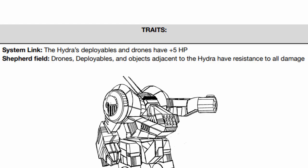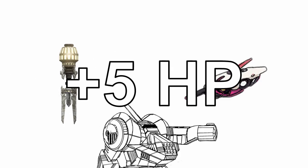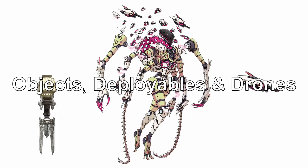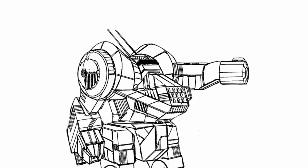Onto its traits, it has two of them. First, System Link, which gives all of Hydra's deployables and drones an additional +5 health. Second, Shepherd Field, which gives all objects, deployables and drones close to Hydra resistance to all damage. These two traits allow Hydra to provide a significant buff to its swarm of drones and deployables.